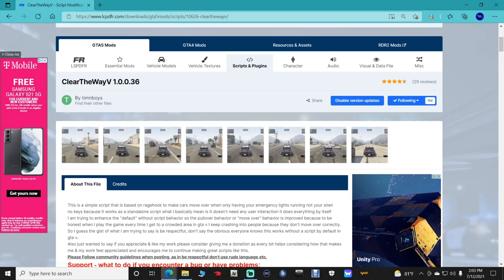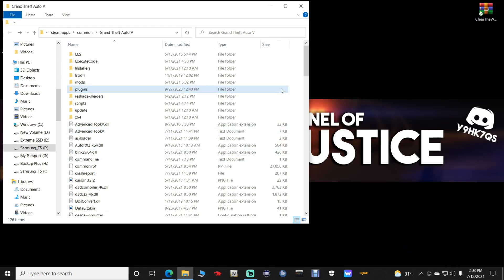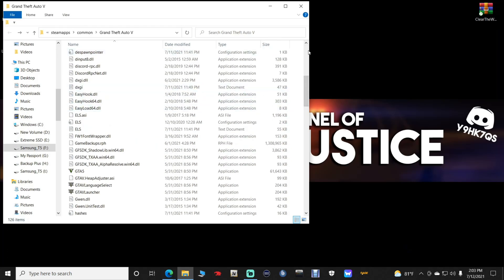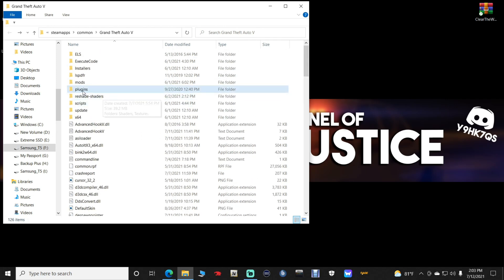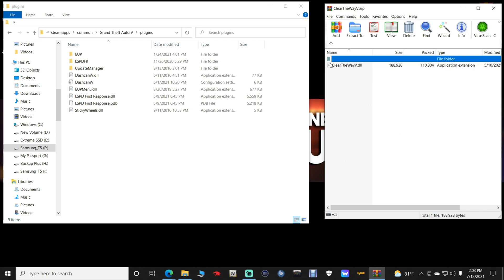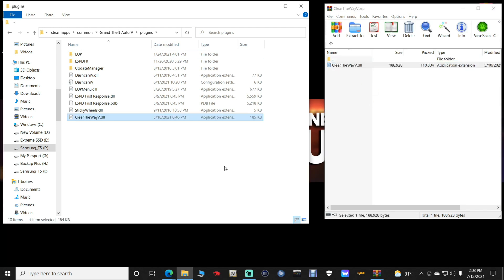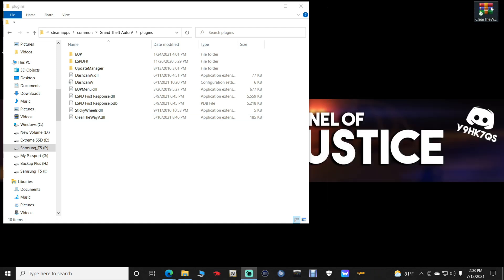Put the downloaded file somewhere you can easily find it — I recommend putting it on your desktop. Open up your Grand Theft Auto 5 main directory. Once you're in there, go to the Plugins folder and double-click it. You should be in Steam\steamapps\common\Grand Theft Auto V\plugins. Open up your Clear the Way V WinRAR, grab the ClearTheWayV.dll, and drag and drop it into your plugins folder.